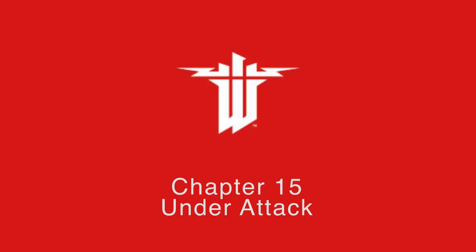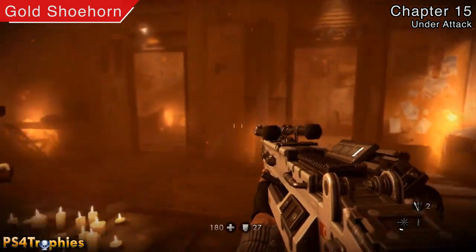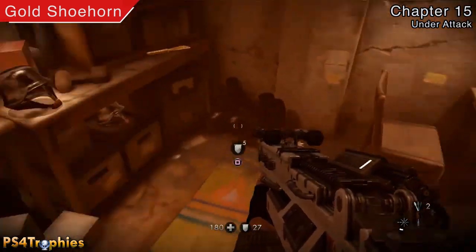And that's it for chapter 14. Chapter 15 — Under Attack — we're kind of back at the headquarters here. There's just a couple of them and you're going to find the first one in this room here.